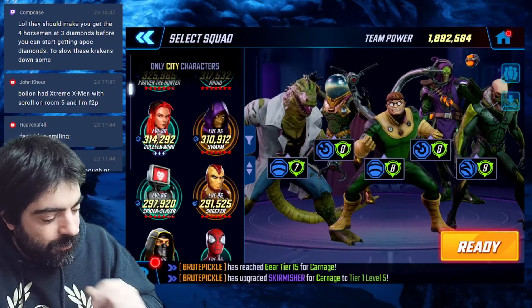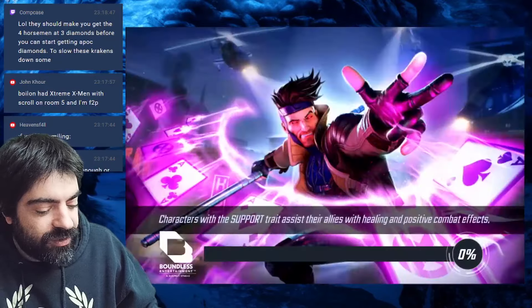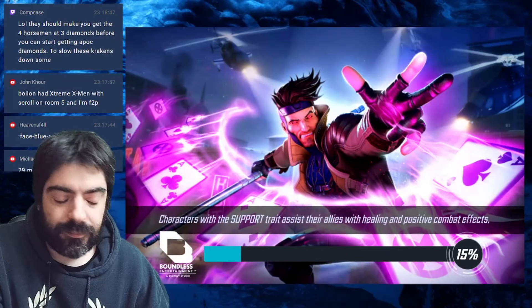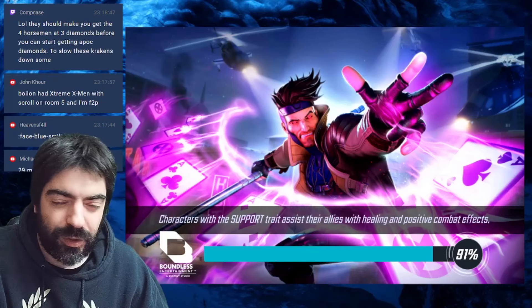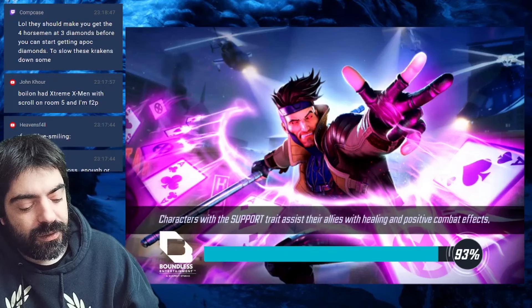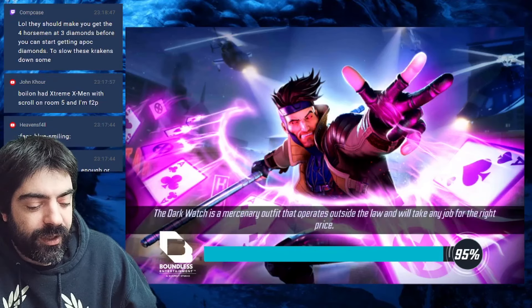Let's get started with the first challenge. I'm going to use Green Goblin as a skirmisher. Let's see if we can one-shot all of these — I think you need gear tier 18, or the gear is just a recommendation.